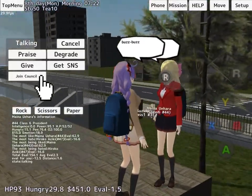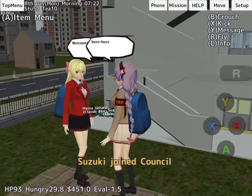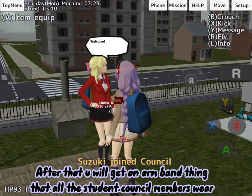Press join council. After that you will get an armband that all the student council members wear.